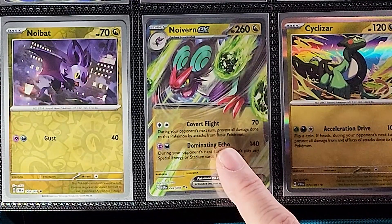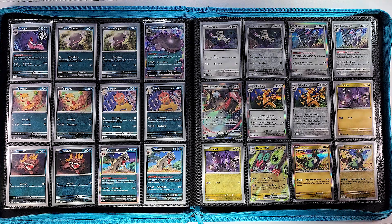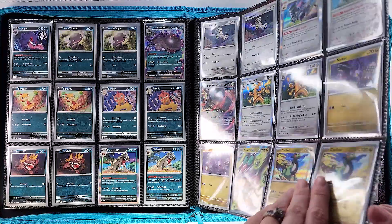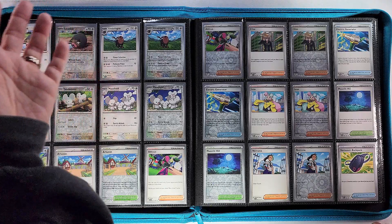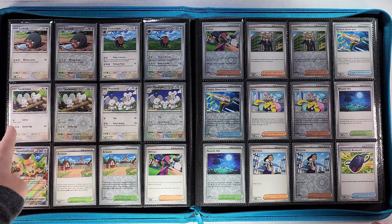It doesn't ever seem like the Noivern looks different on any card — Noivern just always looks the same. Poor Noivern. Very small dragon section going into our colorless with the Lechonk, Oinkologne, then we got the Tandem Mouse line — Tandemaus and Maushold — followed by our Squawkabilly.